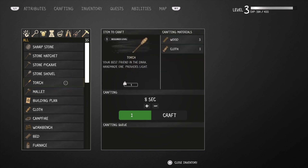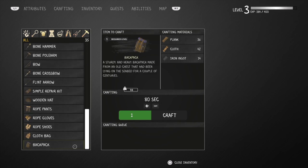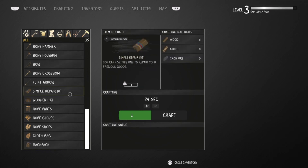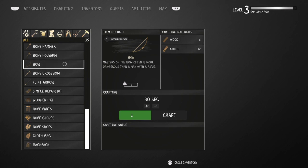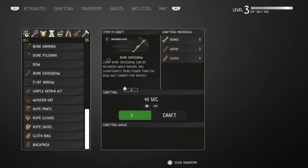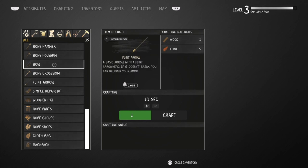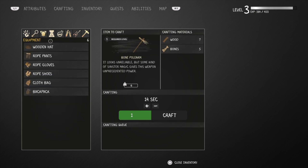Furnace? No... what needed a plank? Was it backpack? Yeah, oh that's a lot for a backpack. We've got some spoiled stuff anyway. Bow... crossbow - could actually make a crossbow. If we make a crossbow, we can't really get flint anywhere else. Can we get a crossbow?